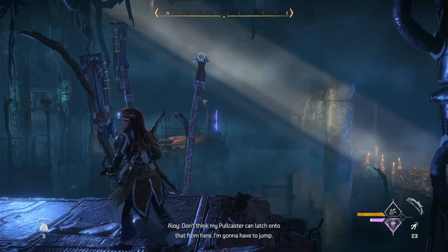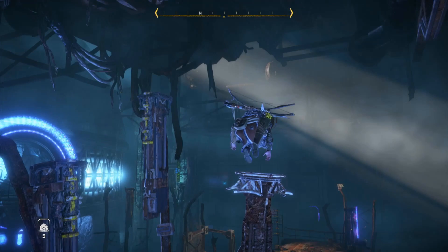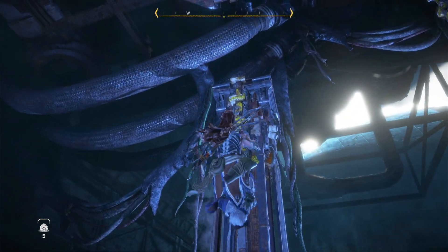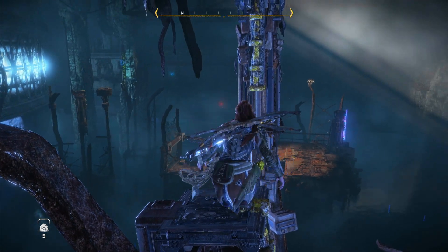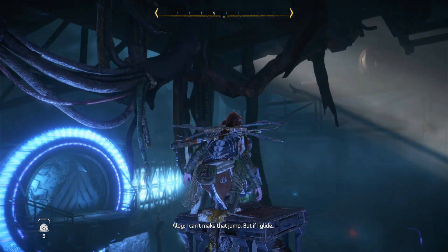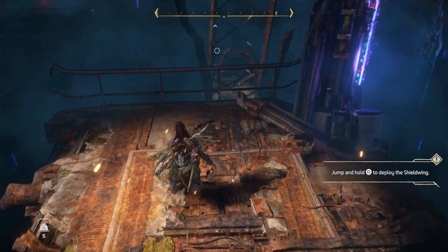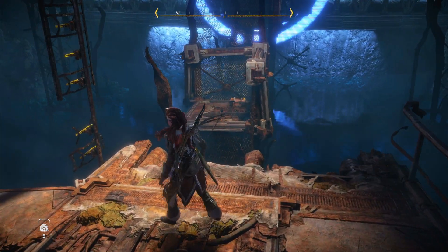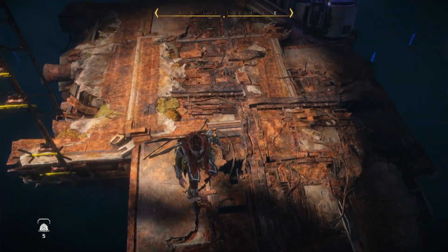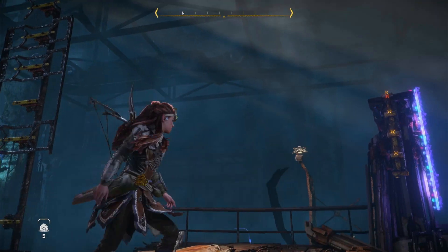I don't think my pullcaster can latch onto that from here — I'm going to have to jump. Wouldn't be a Horizon game and you wouldn't be Aloy if you didn't. That's scary. I can't make that jump. But if I glide — I can glide, can't I? Is that a ladder? Am I supposed to climb that? Nope — just yellow spikes there. Not for climbing. That's for climbing.